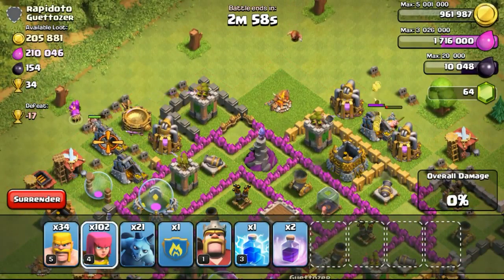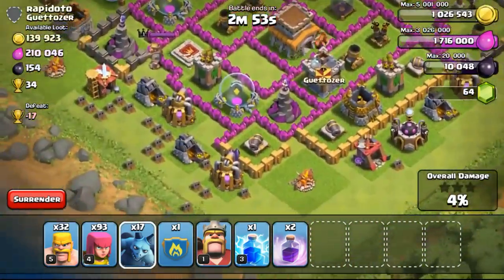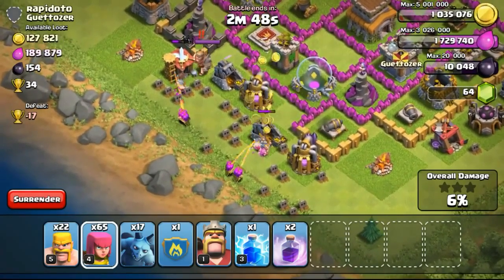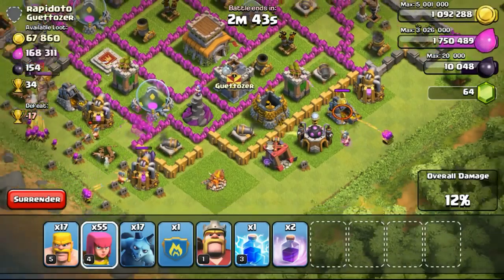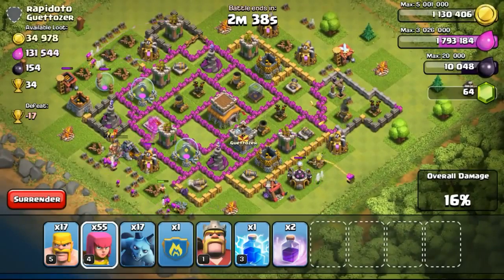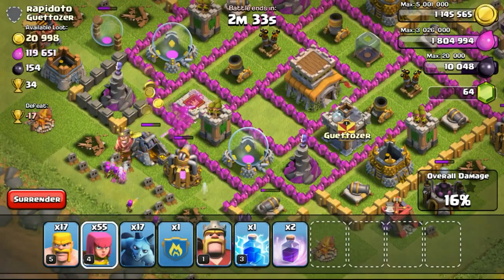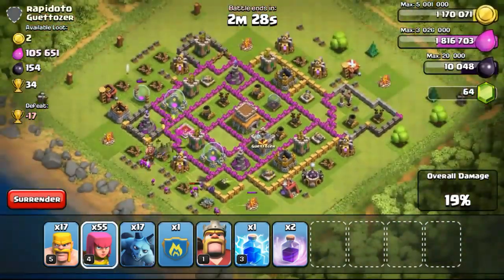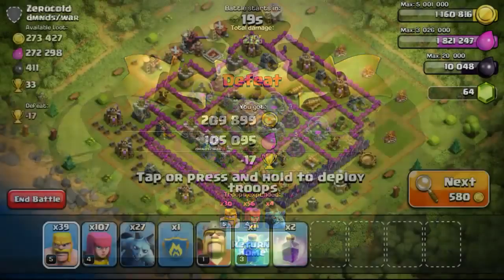Going ahead with the very next attack on this 209,000 gold available base. Just going ahead to use my BAM to take it all out. And of course on the bottom there are also some gold mines and I'm going to take them all out. The barbarian king is going to be a hassle trying to distract some of my troops preventing them from attacking the gold mines. But not to worry, once the barbarian king goes down they're going to go ahead to take out the gold mines. Maybe I could have used some goblins because goblins' favourite buildings are actually resources.